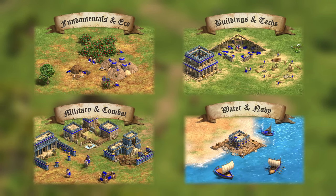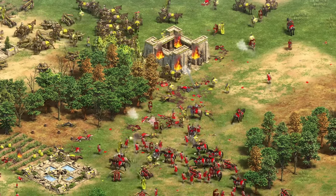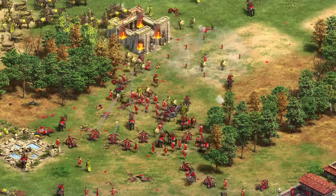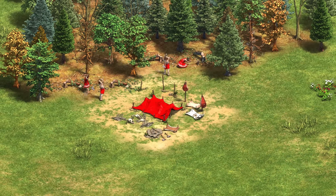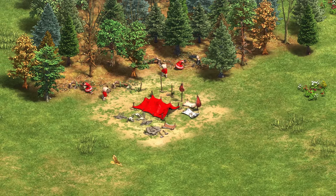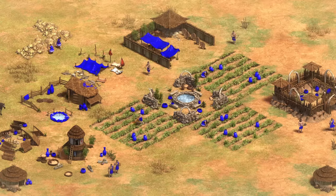In anticipation of the Return of Rome DLC coming out next week, I figured that there would be tons of AOE2 players who either need a refresher on how AOE1 played out, or need to learn the game from the ground up. I've linked all 4 parts of this series in the pinned comment below, and I've ensured that I'm as concise as possible, as tons of info is crammed into each part. Let's dive into the buildings and technologies of Return of Rome.